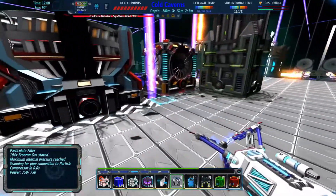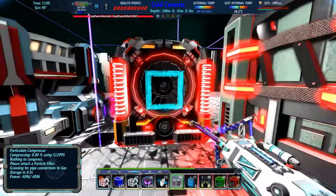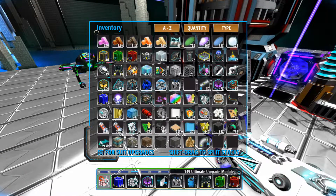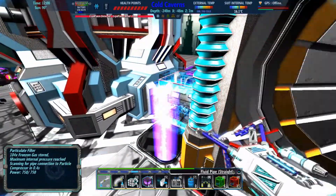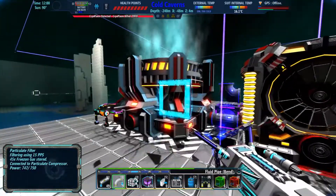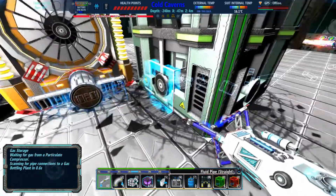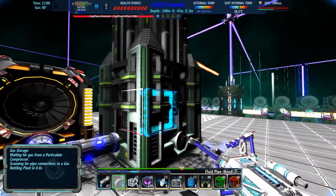There's the compressor. Now if we look at the compressor, it actually has two pipe ports — there's one in the middle here and one at the bottom. So if I go and I throw on my fluid pipes, straight and bend, I can just do something like this. And I will toss in the one that goes up right there. So now you can see this is already starting to do its thing, and then we're going to need to connect these up.